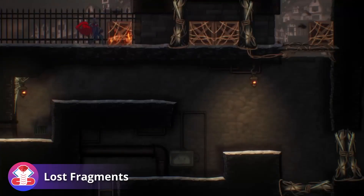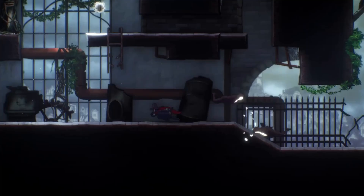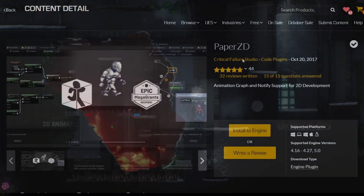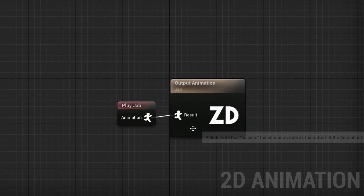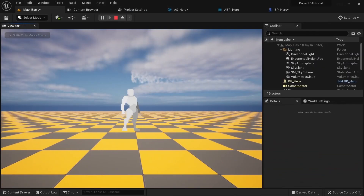Lost Fragments is a puzzle platformer in which you can move between memories and reality to change the shape of fragments in the past. This game is being developed by Critical Failure Studio, who you might already be familiar with through their work on the amazing and free Unreal Engine plugin PaperZD. PaperZD makes working with 2D sprites a lot easier by adding support for animation blueprints, animnotifies, and much more. I actually made a tutorial about how to use it a while ago, which you can check out here.